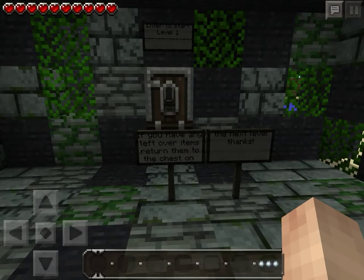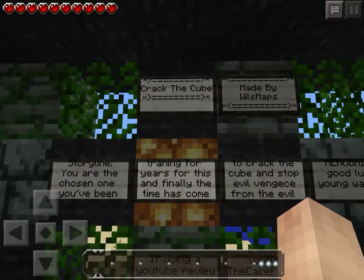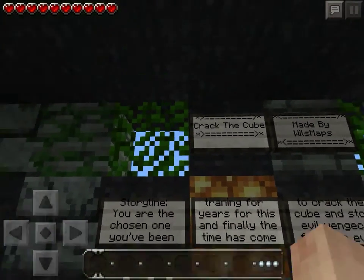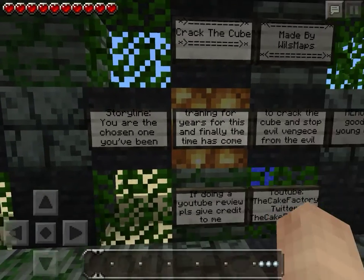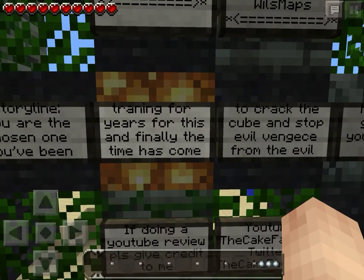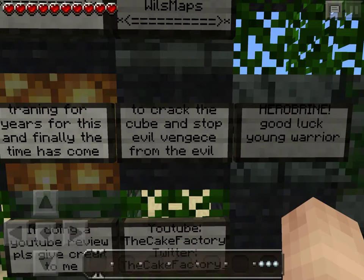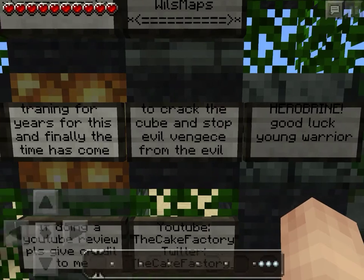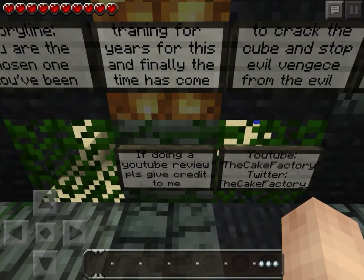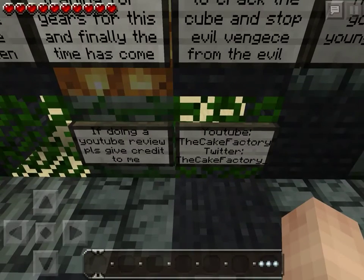Welcome to another map review — or playthrough. It's called 'Crack the Cube,' made by Wisp Maps. If you want to play this, the download link will be in the description. The storyline: you are the chosen one, you've been training for years, and the time has come to crack the cube and stop evil vengeance from the evil hero brain. If doing a YouTube review, please give credit to The Cake Factory — go check them out, type in 'The Cake Factory.'